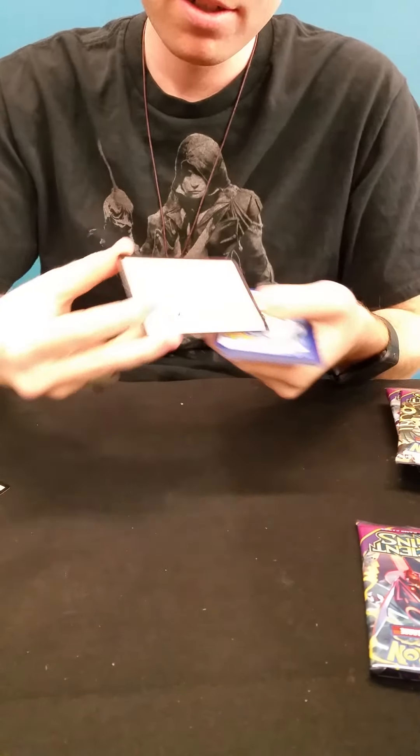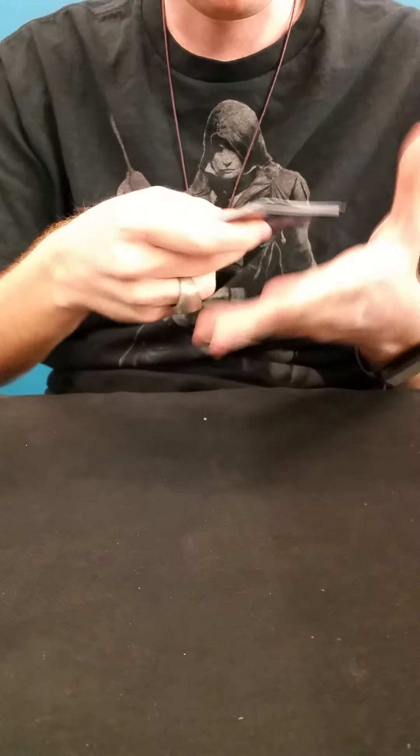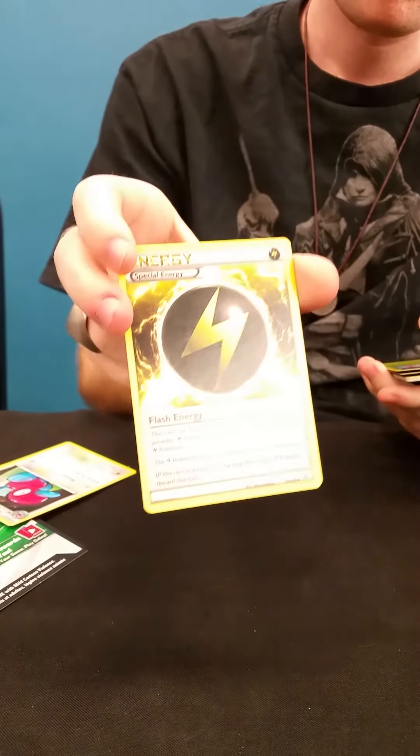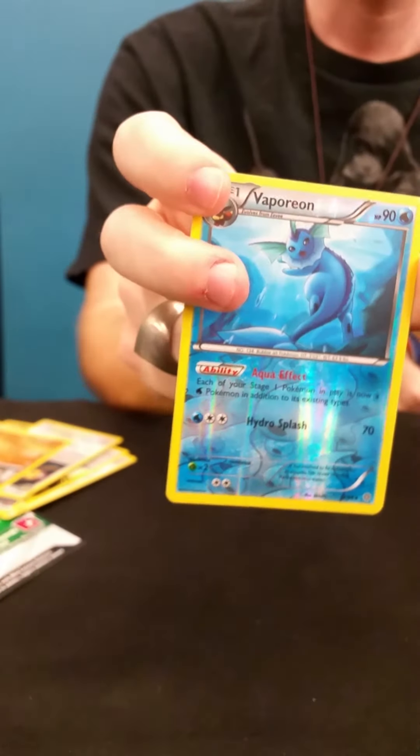Okay, can we get a code card for you guys? First we have a Porygon 2, Special Energy, Belsom, Gumi, Inky, Voltorb, Purgeon, Zolor. For reverse, Vaporeon. And for a rare — a Secret Rare! Wow, first pack. Amazing.